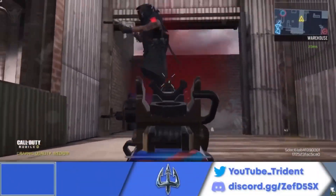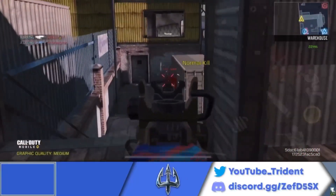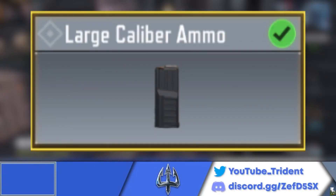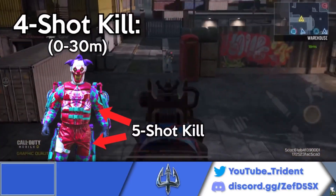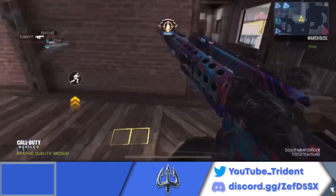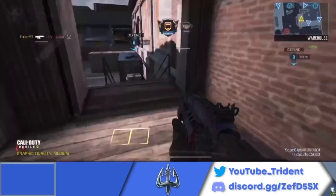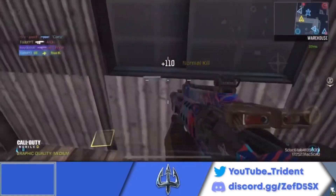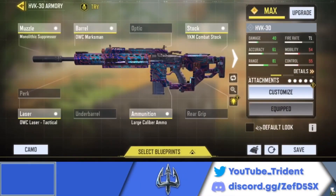The number 6 spot on this list goes to the HVK-30. The HVK-30 is a 4-shot assault rifle with a faster fire rate than the LK24, making it, in my opinion, the best 4-shot assault rifle in the game right now. The large caliber mag attachment makes it a 4-shot kill from 0 to 30 meters everywhere except the arms and legs. This attachment is crucial to the HVK-30's placement on this list. The one downside is its very small magazine size — 24 rounds per mag — meaning you'll have to reload more often than with a 3-shot AR. Here's the best loadout and gunsmith setup for the HVK-30. Now let's move on to the honorable mention.